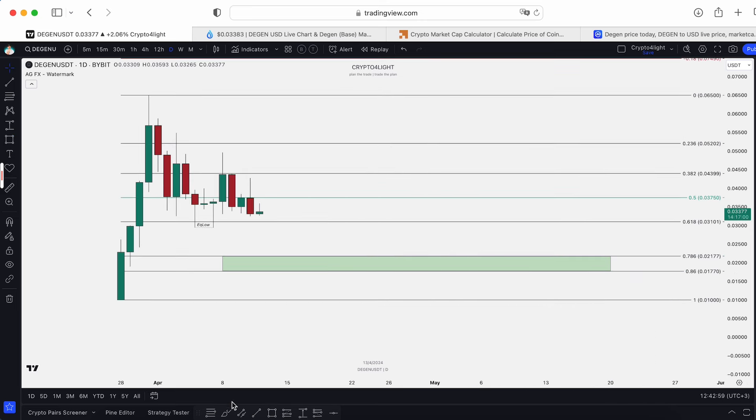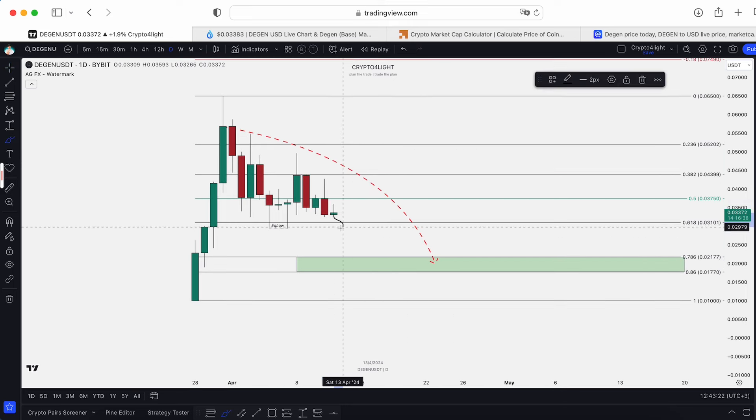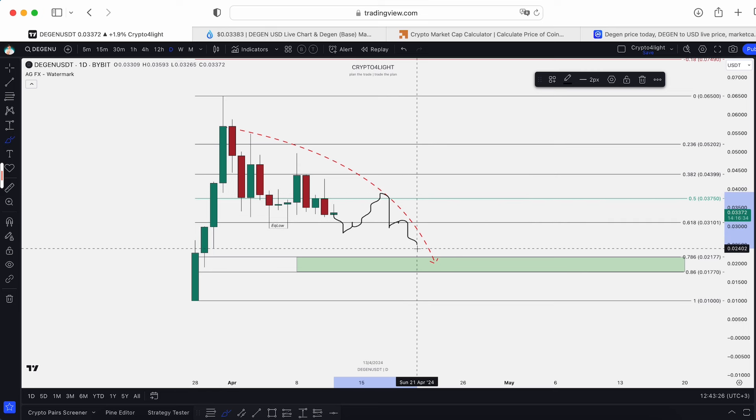Invalidation of this idea will be if the price drops lower than the listing price. Most likely we will form an order flow: sweep liquidity, test the level, move from level to level, and drop down — maybe by the end of April — into this area for consolidation and continuation higher.